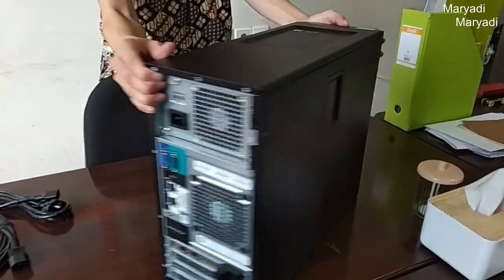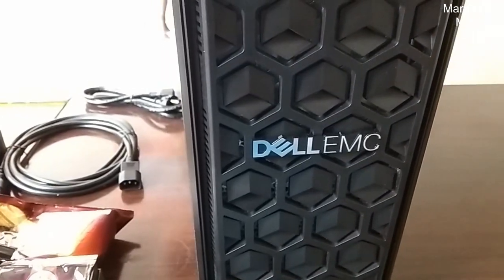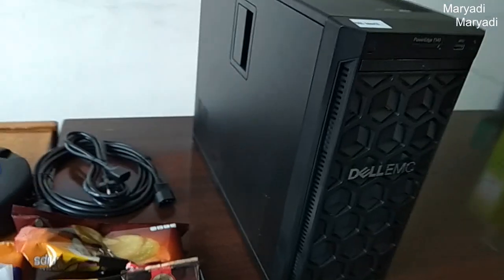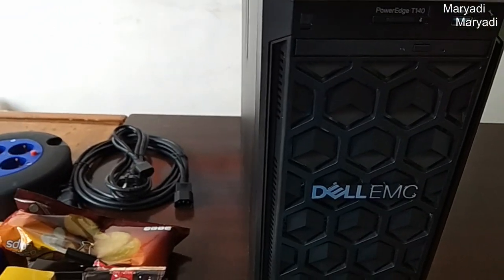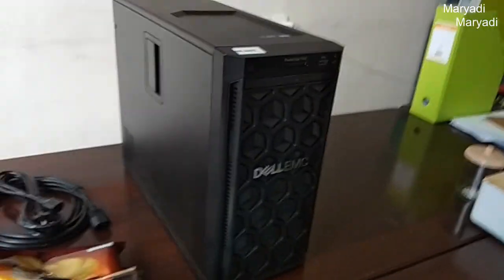This is it — T140, yeah? Yeah. This server is $42, with monitor, keyboard, and mouse. But it has Windows Server 2019 installed, and antivirus Kaspersky. And the display like this. Okay, let's turn it on!